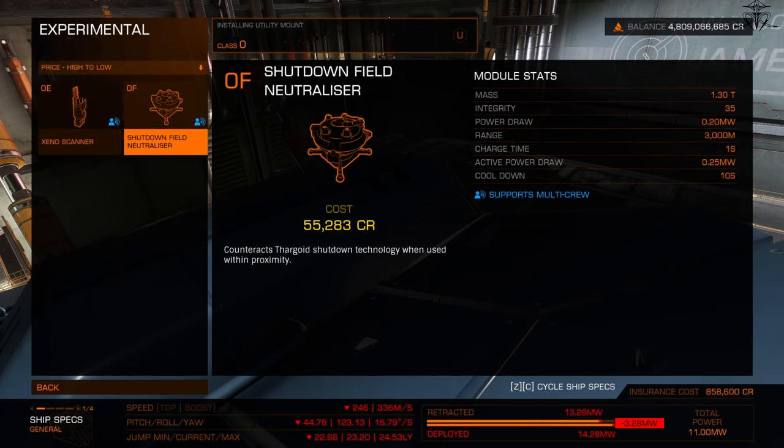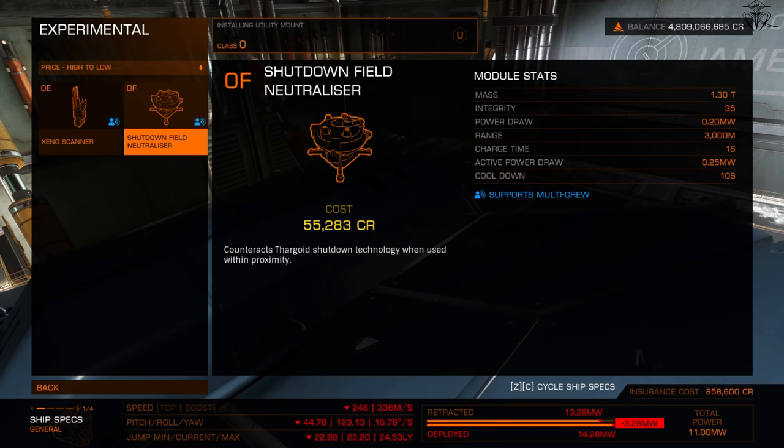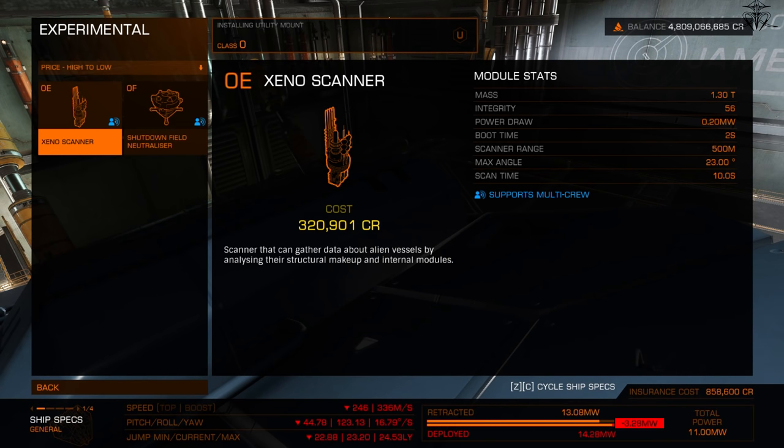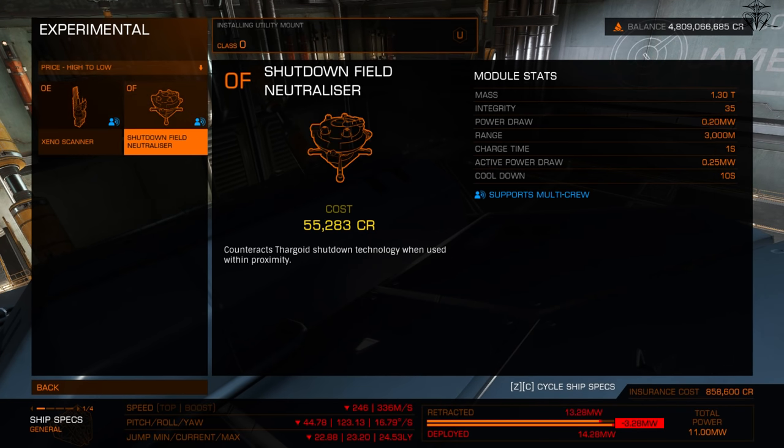In the experimental category you have the shutdown field neutralizer and xeno scanner. The neutralizer is for Thargoid combat — most people don't use it unless in a really slow ship. The xeno scanner lets you scan Thargoids to see what type they are, what hearts are exposed, and details about the encounter.